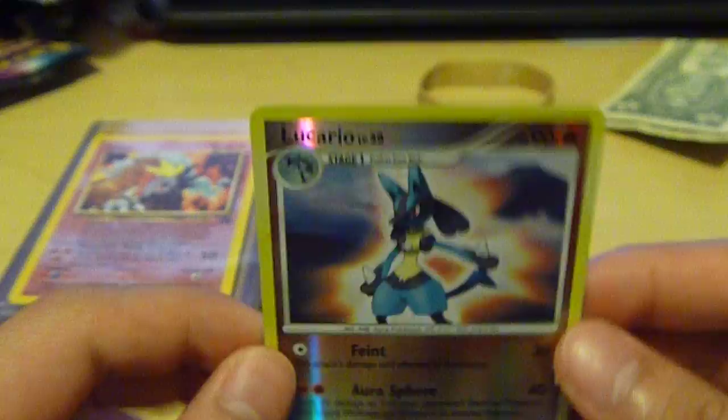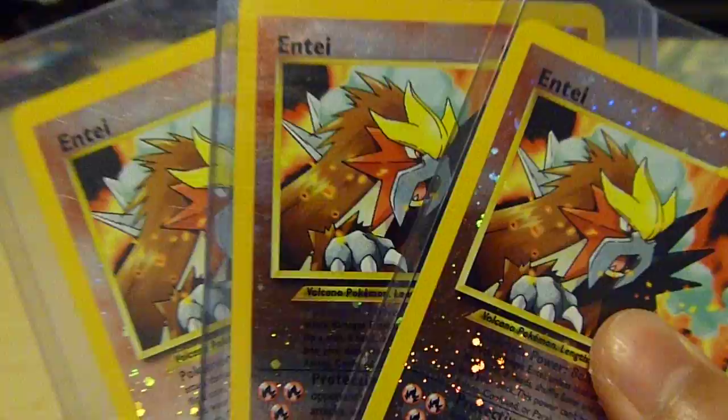First, this was in the top loader — Lucario from Diamond and Pearl fell out, so it's one card. It's a total of 20 cards. We have three Entei movie promos.